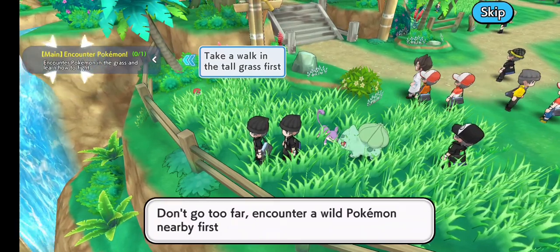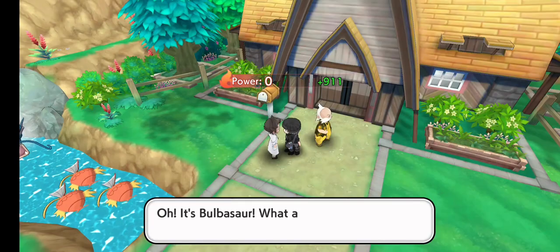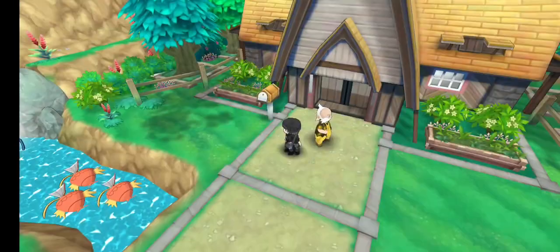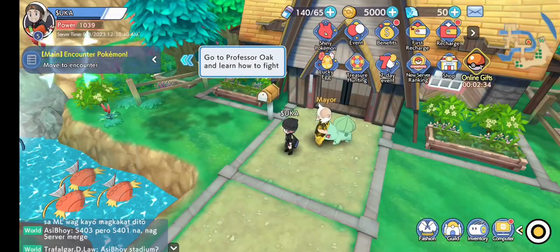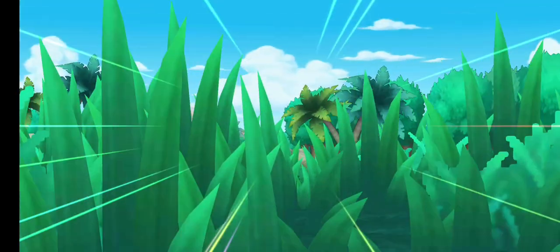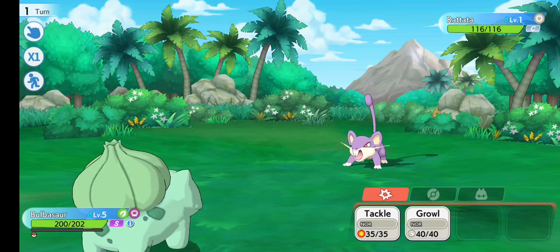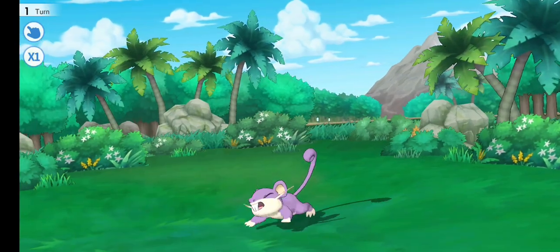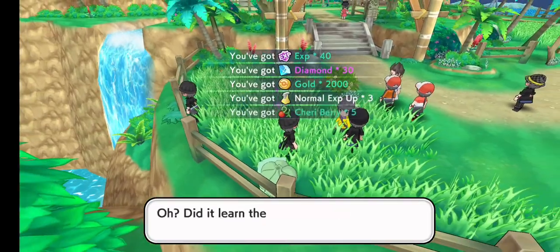As you can tell, I chose Bulbasaur as my starter just because in the original games it's always the best Pokemon to start out with. I got a tutorial on how to make it follow me, which is pretty cool. And it's a feature in this game where you can click the objective and go straight to it, but I tried to minimize clicking as much as possible. I did the tutorial, fought a Rattata, all that kind of normal Pokemon game stuff.